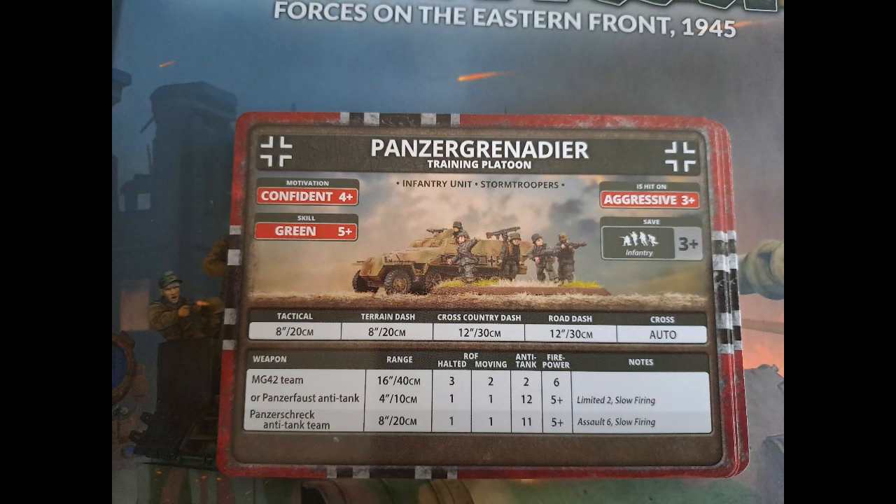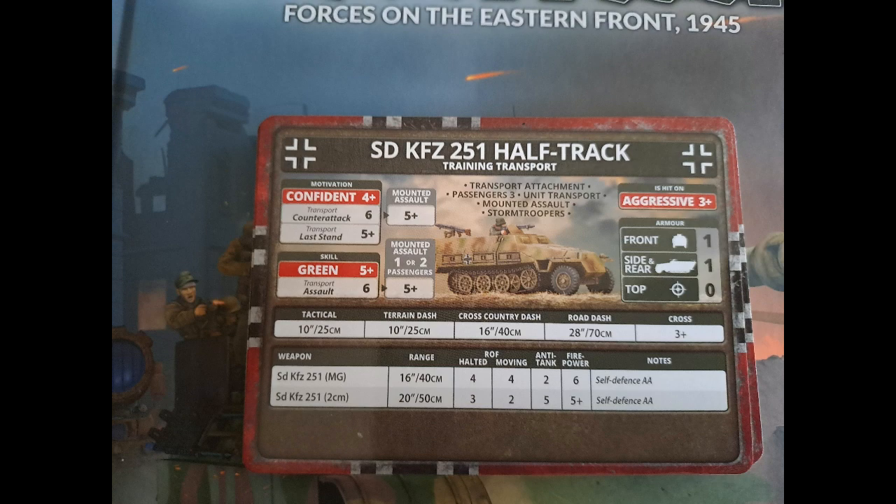The Panzergrenadier training platoon follows suit with the rest of the stuff — aggressive, confident, green — with limited two Panzerfausts, kind of like what you see for the Germans at this point in the war. You can have two of these units in the formation, but I wanted a more competent unit, so I also have the Panzergrenadier Late — confident with a three-plus last stand and your normal bells and whistles, being careful and veteran as well. The accompanying half tracks can also have the 2cm gun, though their stats are affected being part of the training transport — aggressive and green — they're only slightly confident of being there as well.